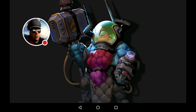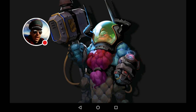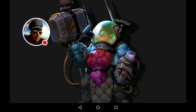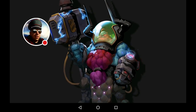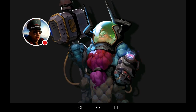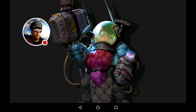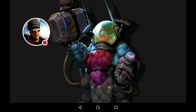Greetings Commanders! Welcome to another breakdown video. Today's breakdown is Vega, the number three airship commander. He's in the big three — one of the three 40% airship commanders — up there with Golem, Raymond, and Vega. Golem being the premium expensive commander, Raymond being the faction-only commander, and then Vega, the free-to-play natural bee commander.